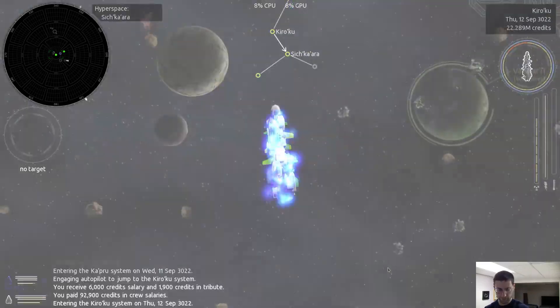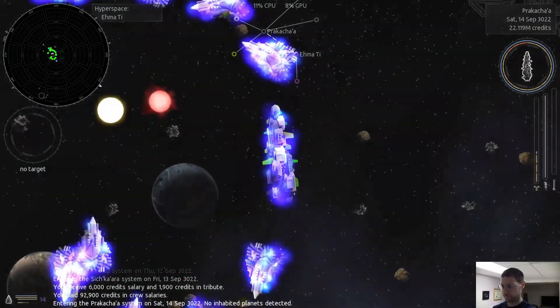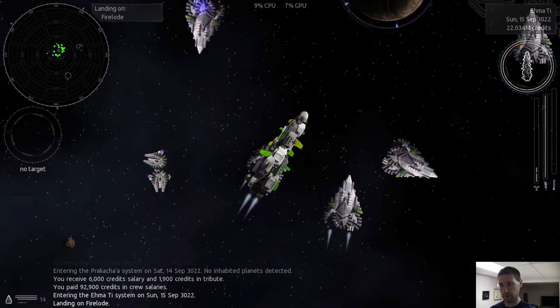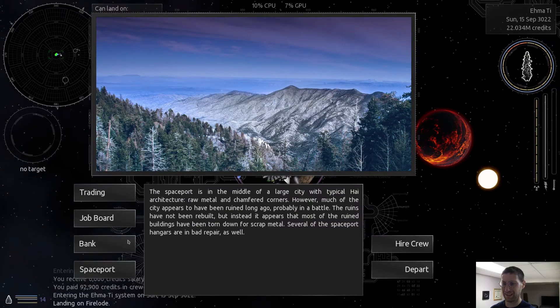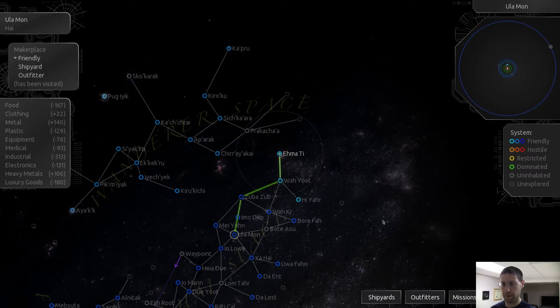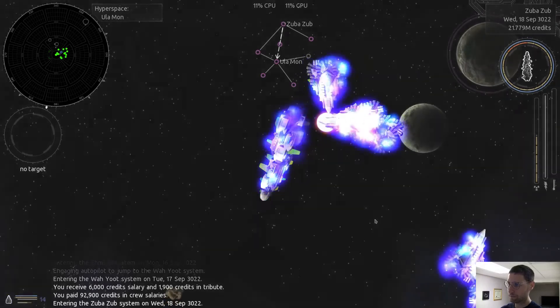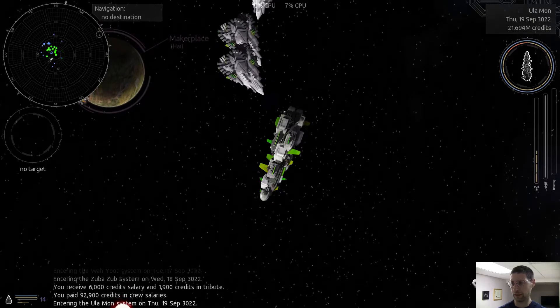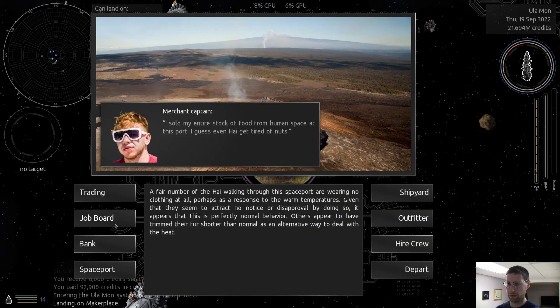We're going to go do some ship modifications. Where's the maker place? There it is. All right, let's land here. Spaceport - oh look at that, job board. So what we're going to do is probably just do some modifications.